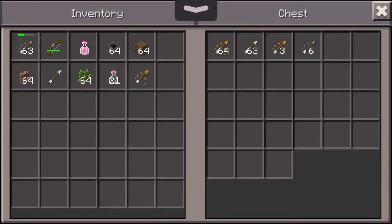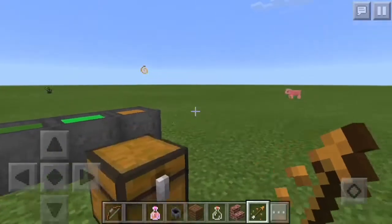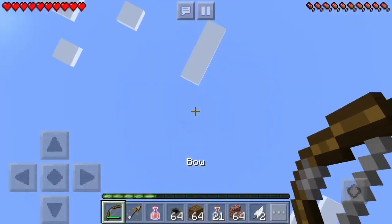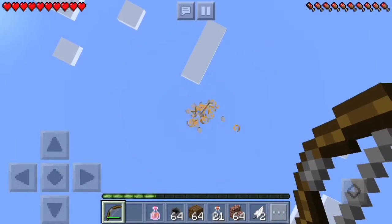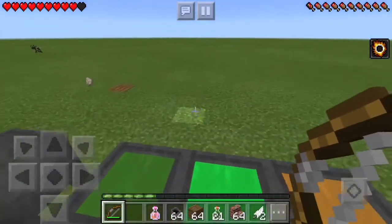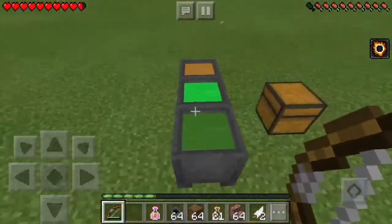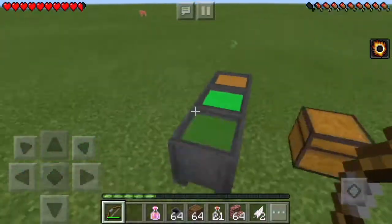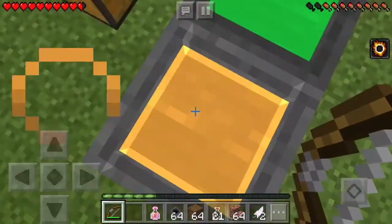I don't want any of these other arrows, so I'm just going to put them inside. Now I have my bow. I'm going to go to survival and show you — all you really need to do is hit yourself or anything else. Look at this, I just got fire resistance! You might lose some health, but it basically applies the potion effect with an arrow. This is a super amazing feature which has come to Minecraft Pocket Edition and Minecraft PC Edition.